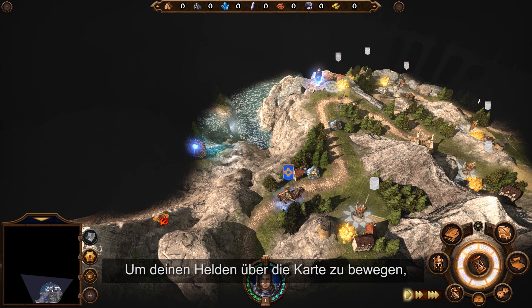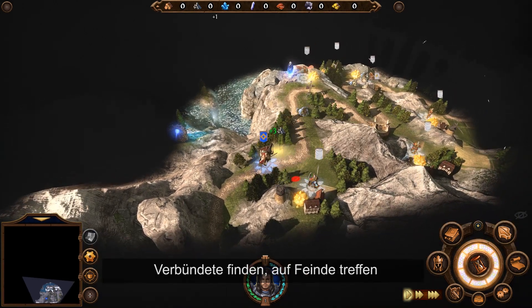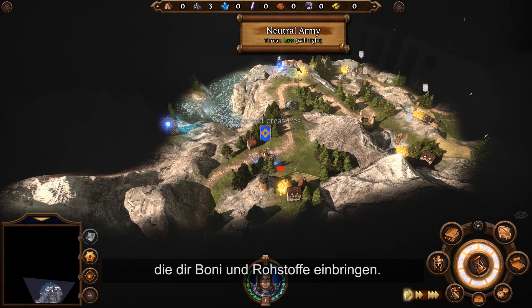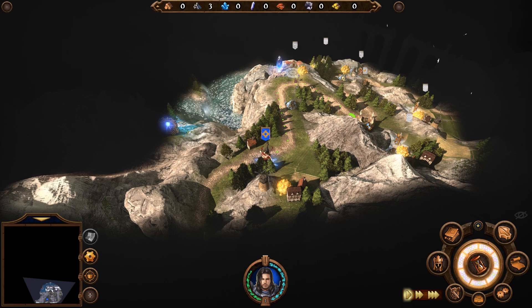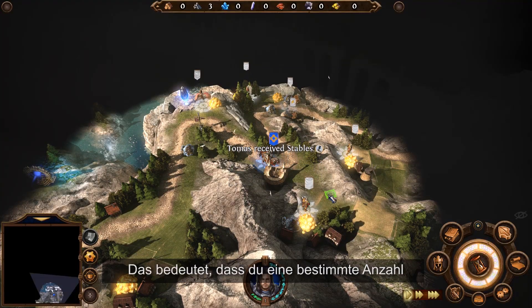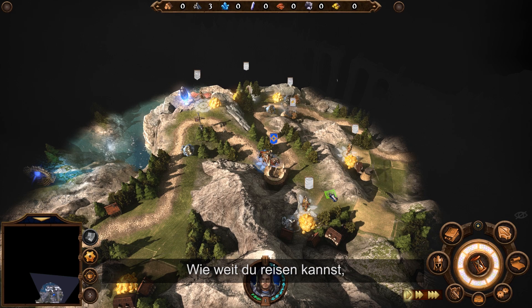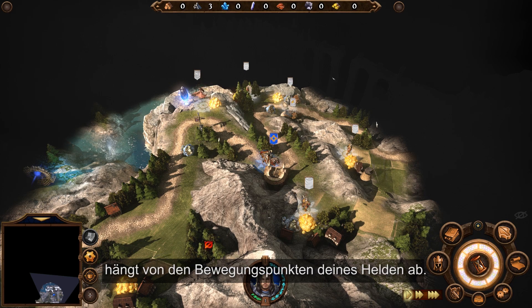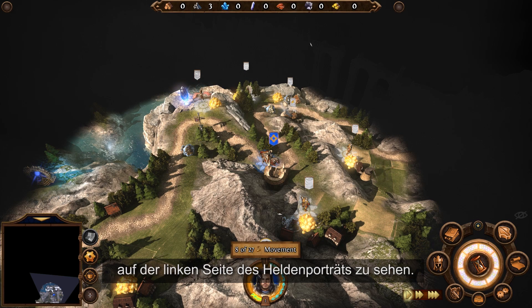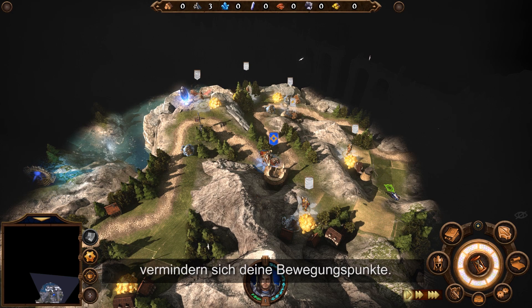To move your hero around the map, just double-click where you want to go. You can pick up resources, make allies, encounter enemies, and visit buildings that grant you bonuses and resources. Heroes 7 is a turn-based strategy game, meaning you will be able to do a specific number of actions before passing the turn to your opponent. How far you can travel depends on the movement points your hero has. Those points are represented in the green movement gauge on the left of your hero's portrait. Each time you move your hero around the map, your movement points will decrease.